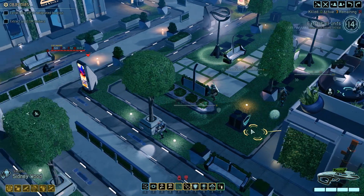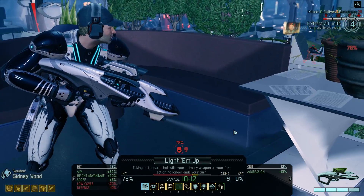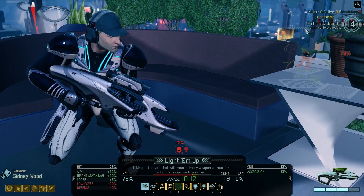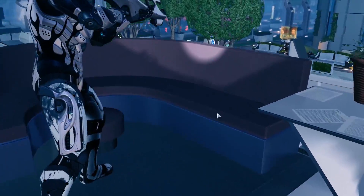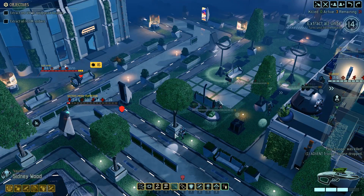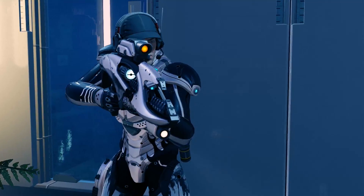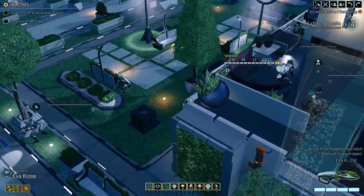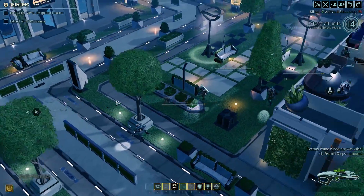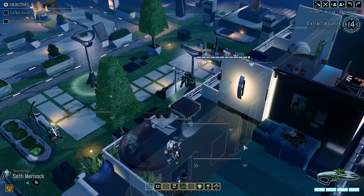We'll just take a shot with someone. 58%. We can try to shoot the trooper and then use walk fire on the sectoid, since we can't use walk fire first without ending our turn. And yeah, that's a kill. Walk fire on the puppeteer - and that's a kill, hopefully. Yep, easy enough. So then the heavy. I'm not sure if we can kill the heavy on this turn, but we are already doing fine.